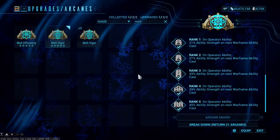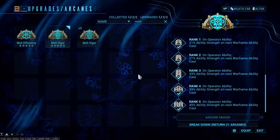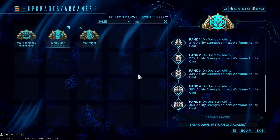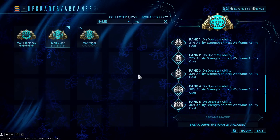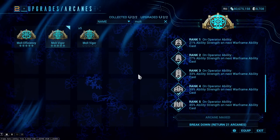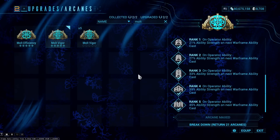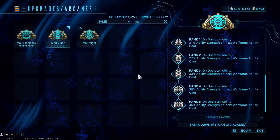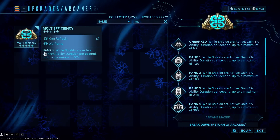Molt Vigor very easily gets an A from me. Tons of Warframes want to use this — Chroma, Valkyr likes it but doesn't need it, Mesa and any Warframe that wants strength. Unless you already need Energize and a frame-specific arcane, like Mesa where you probably want Energize for energy consistency, this is a very solid arcane I can see using for a long time.